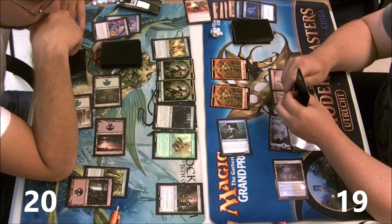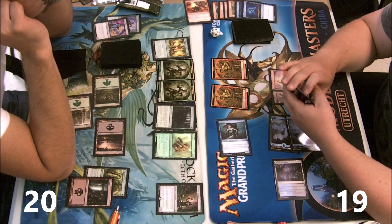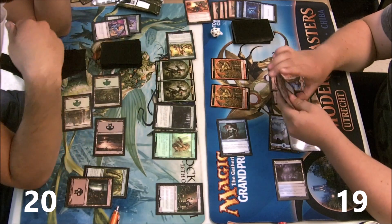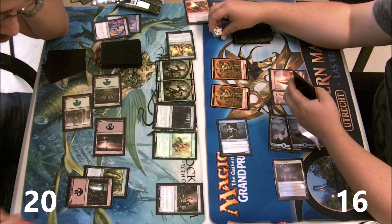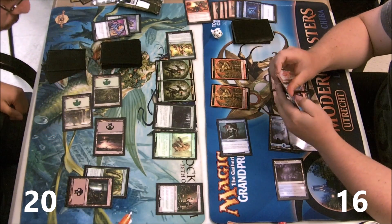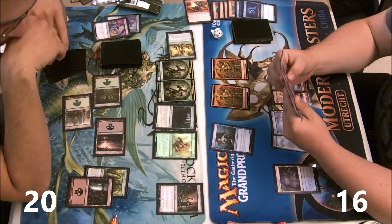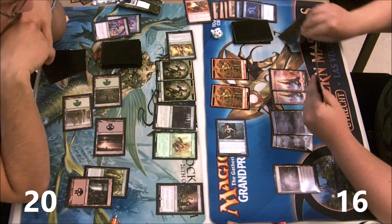It looks like we'll see an attack for three, and at the same time he doesn't want to block with anything probably. Huntmaster comes in — it's a risk since it can block. I wasted a couple of mana there, which is unfortunate.